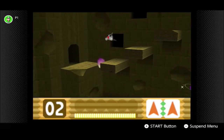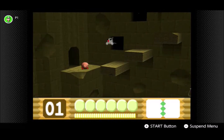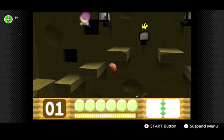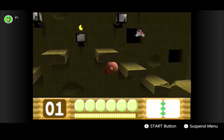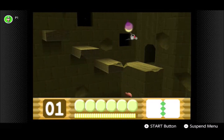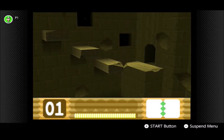We can see down there something sparkling — that is the next Crystal Shard. I purposely killed myself there because I was a little low on health. All you need to do is make sure Kirby doesn't fall down because of him losing his puffiness.